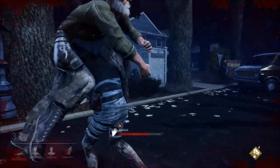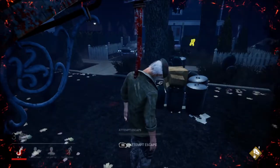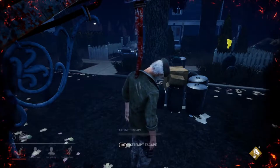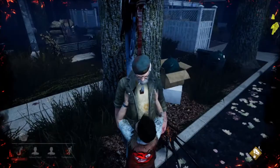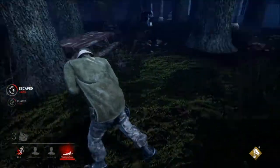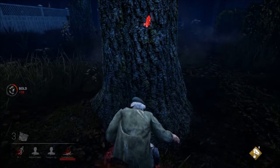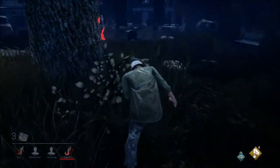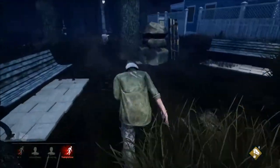If somebody had been there they could have gotten that pallet slam on him. I am hoping that somebody will come and rescue me. I'm also hoping that that survivor will not get found right away and knocked down, because I would love to save him. Is he going to come farm me? Yes he is. I want the safe hook rescue because if I can get it, then I will get my mission completed — and that's good enough for me.